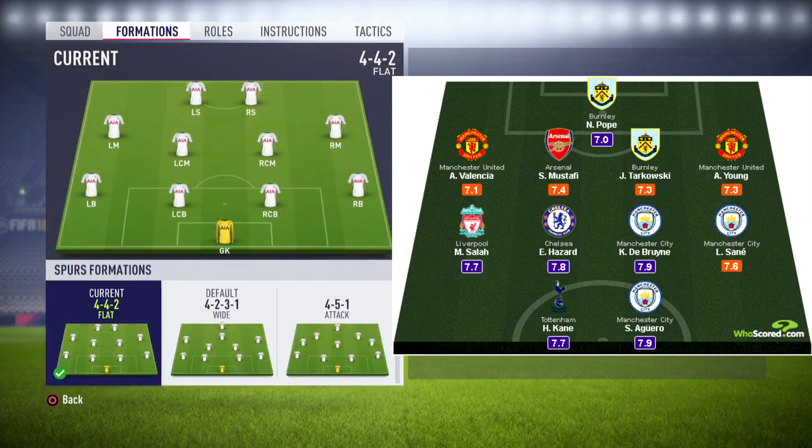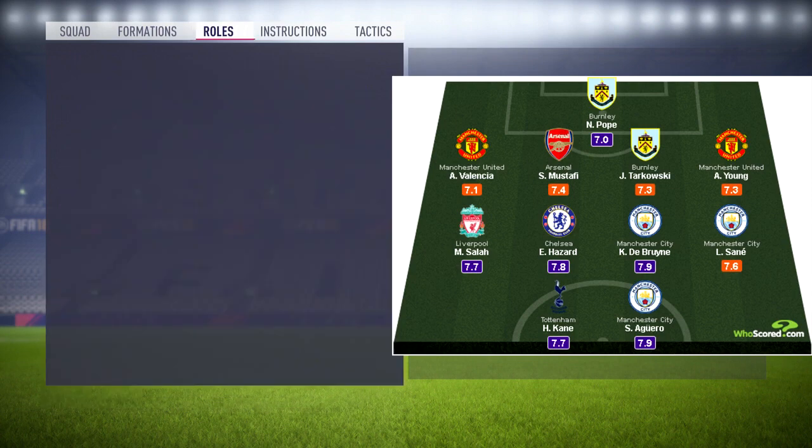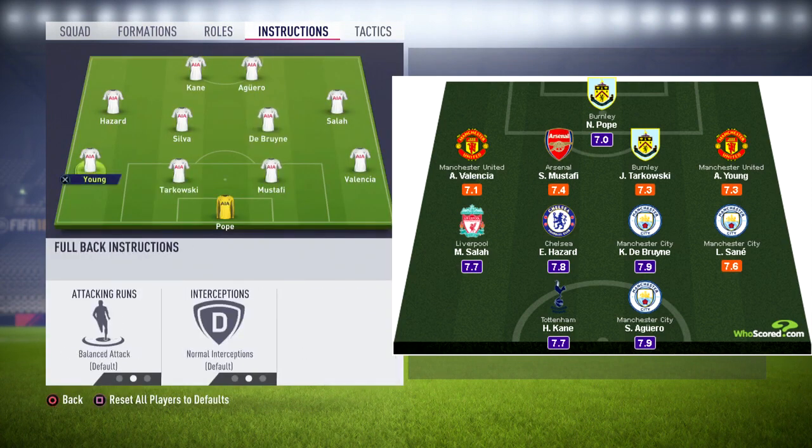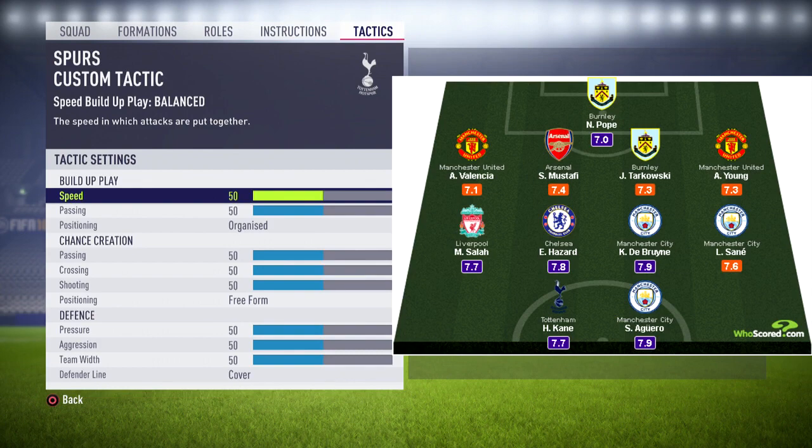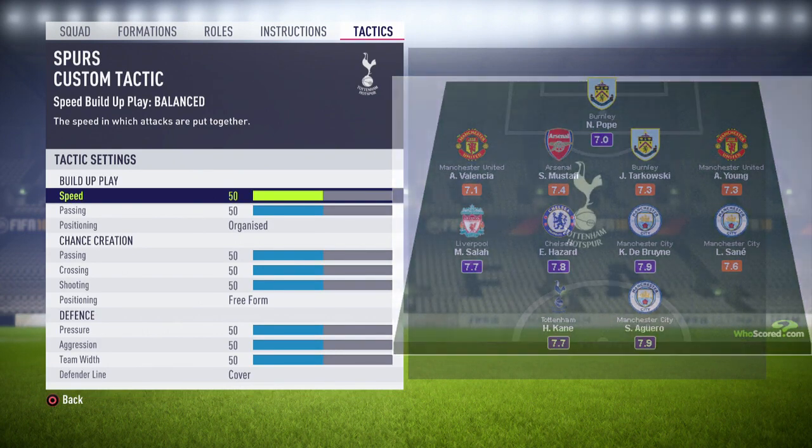So it's a 4-4-2 flat. The instructions will be exactly the same as standard — I haven't changed any of these — and the tactics are as normal: 50 all the way down, organise, free form and cover. That should be the same for the other team so it makes it fair.